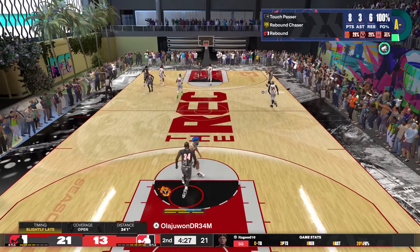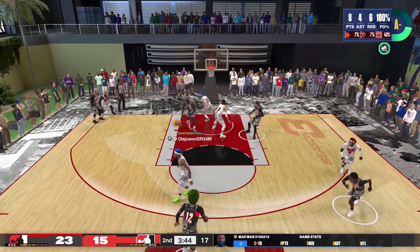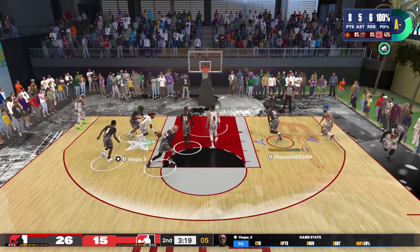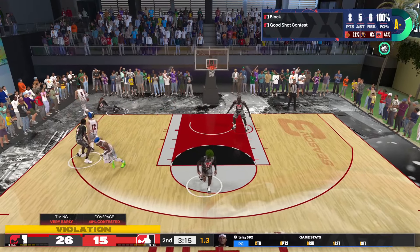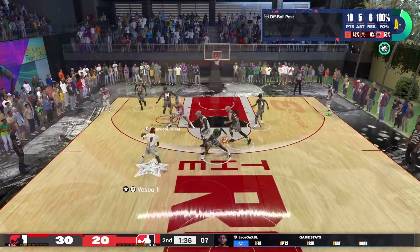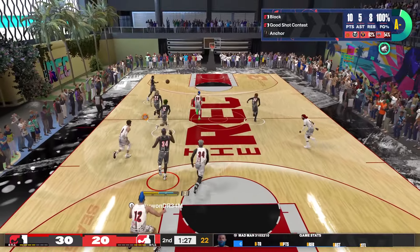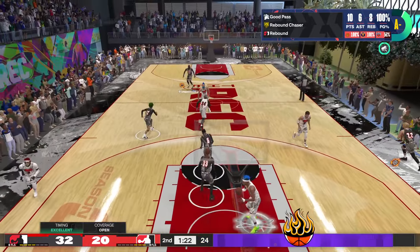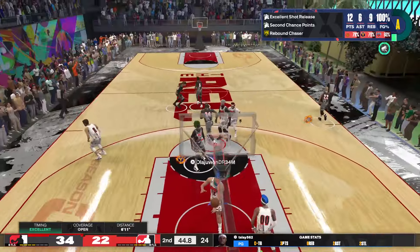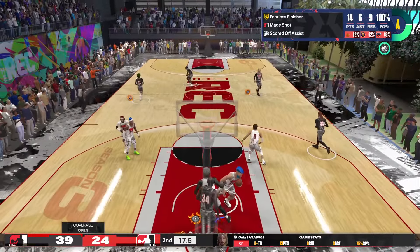Showing off the Zion Williamson dunk package right there. Shaq wasn't really throwing down 360s, but with a body like this it's fun to put on that Zion package — he even does a standing windmill. It's a really satisfying dunk package, but there are also some very Shaq-like dunks as well. Despite only having a 78 block and 61 interior defense in this gameplay, I'm getting the job done magnificently with five blocks. The hop step is good for throwing the defense off — when you do a hop jumper, teammates crash and create wide open lanes.